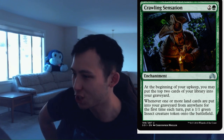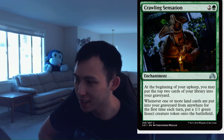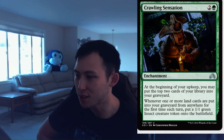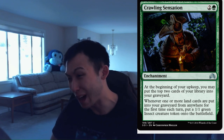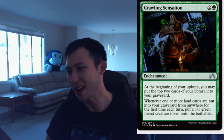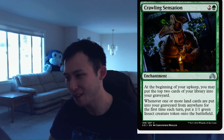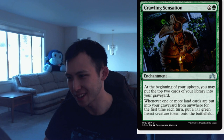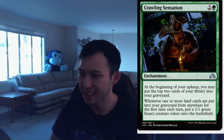Crawling Sensation. 1 green, 2 colorless enchantment. At the beginning of your upkeep, you may put the top two cards of your library into your graveyard. Whenever one or more land cards are put into your graveyard from anywhere for the first time each turn, put a 1-1 green insect creature token onto the battlefield. This is good at enabling Delirium and you get some random value while you're doing it. There aren't too many other ways to put lands into your graveyard from your library, though. I think this card is not going to be good. It does nothing immediately and might not do anything even the turn after.